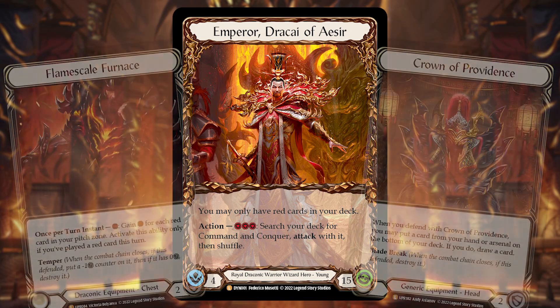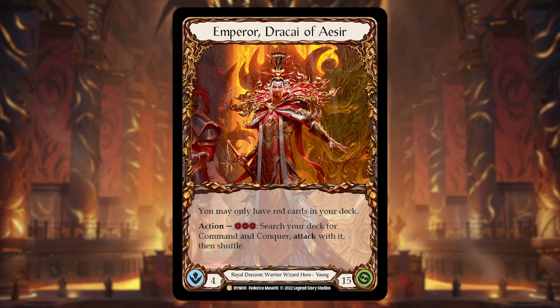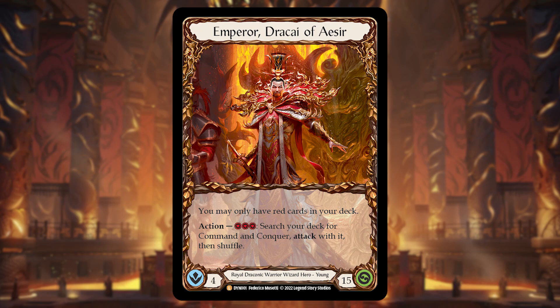Going into the rest of the equipment, most of the time we're going to be using Flame Scale Furnace, a Draconic equipment, because we also have access to the Draconic card pool. We're also running Crown of Provenance, just because it's a really strong effect — though you could also run Skull Cap and have a lot of success with that. The main thing we're trying to do is make up for the fact that the Emperor starts at 15 health.